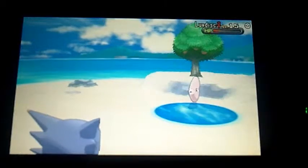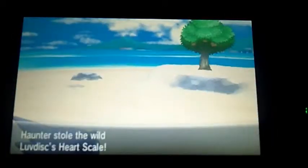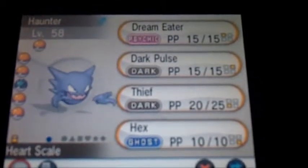Eventually this will happen — hit the Pokémon with Thief, the Pokémon will go down, and it will say Haunter stole the Luvdisc, stole the Heart Scale. When it steals it, go to your Pokémon's item slot and it should say Heart Scale right there.